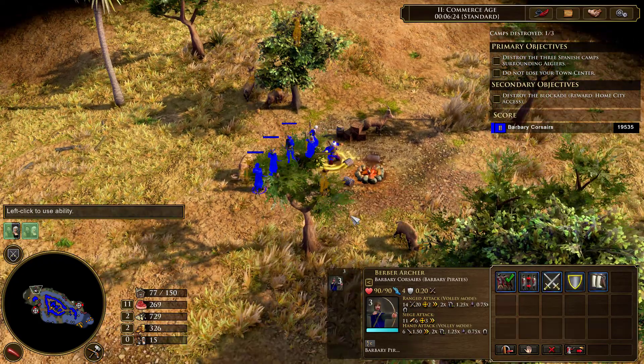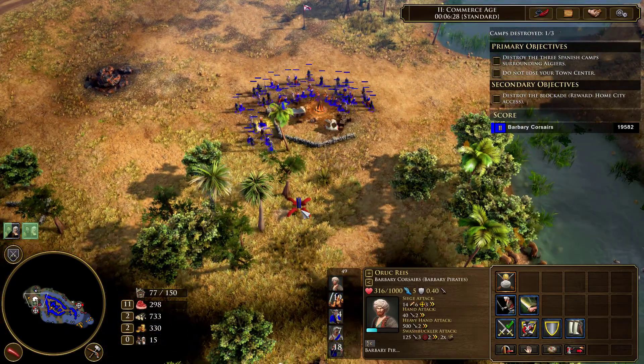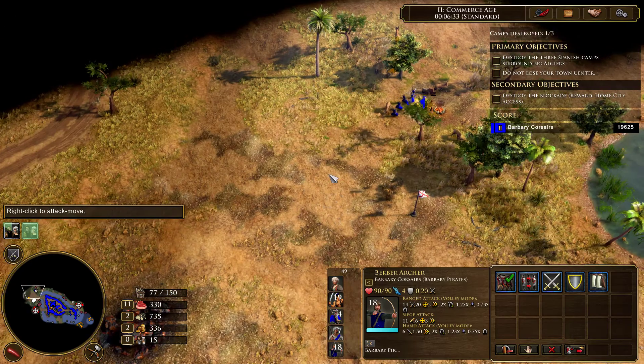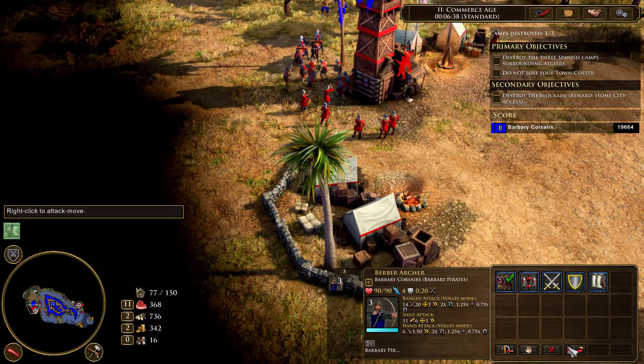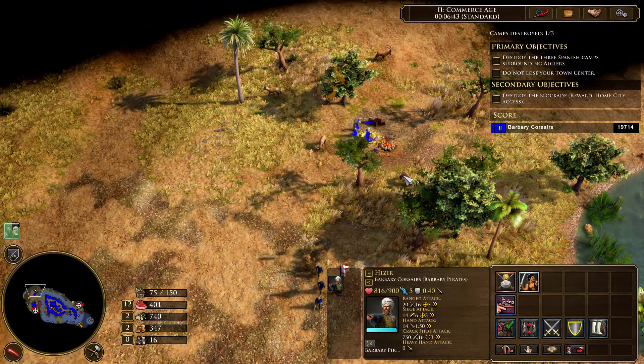Why aren't these attacking me? That's weird. We'll go take out this Spanish encampment - we'll right-click there. Take out this guy, this pirate - he's not attacking us. Go help your friends down here in the southern camp. Two villagers, just go.